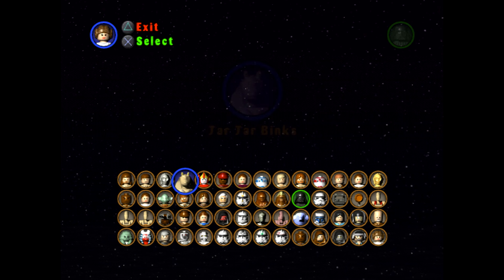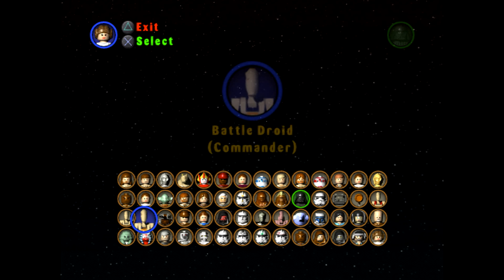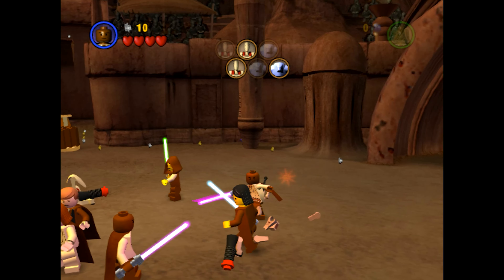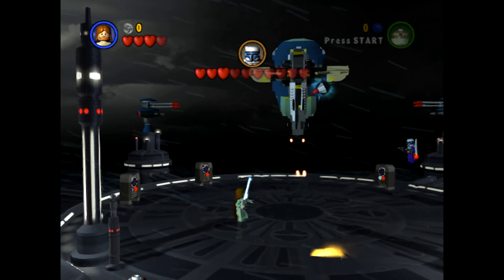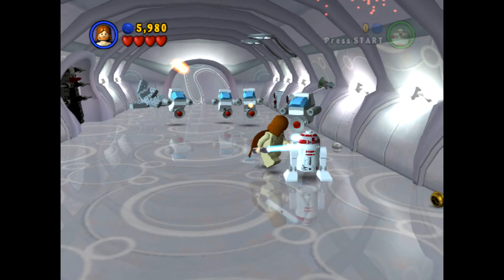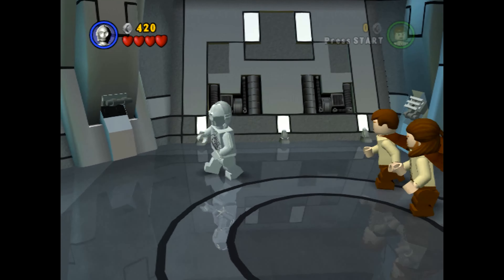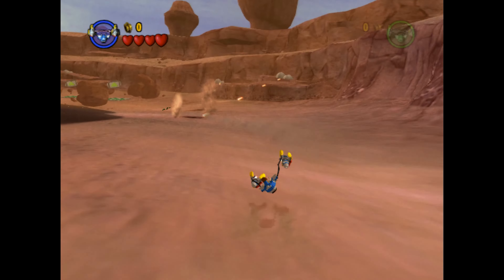Studs can be spent on bonus unlockables such as new characters or cheats. There's a wide range of characters to play as in this game, with 56 overall on the PS2 version. Characters are all grouped differently, with these groups each having specific abilities and skills. For example, Jedi and Sith can use the force, whereas droids have the ability to unlock special doors. By walking over to a friendly character, the player can switch control to them, which is required to use different abilities and to complete certain puzzles.